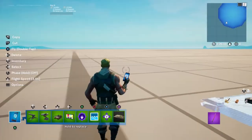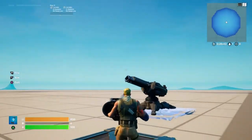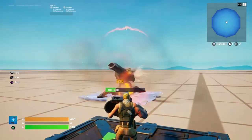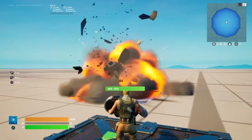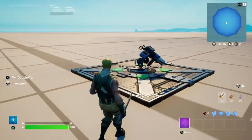And then we have the anti-vehicle turret — 300 damage. That's kind of cool. I think that's on the back of the battle bus normally, but that's awesome.